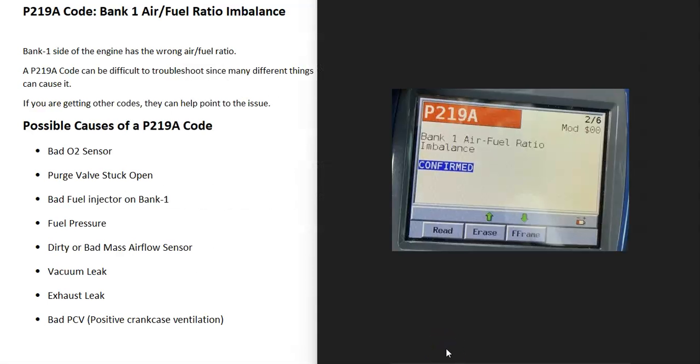Today I'm talking about a P2198 code — what it is and how you go about fixing it. A P2198 code is a bank one air fuel ratio imbalance.